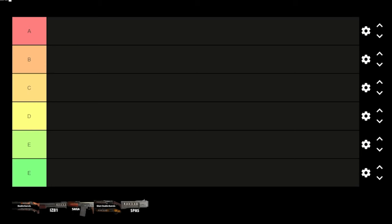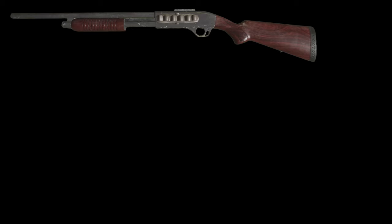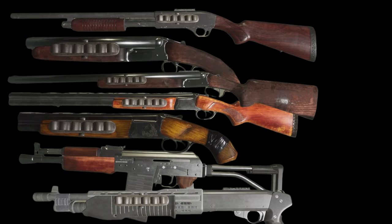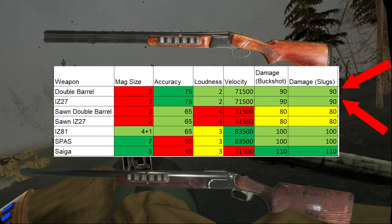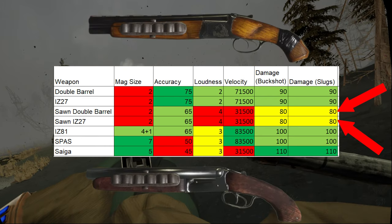With the formalities out of the way, let's begin with the analysis and tier list of each gun. For starters, there are 7 shotguns in this game, but technically there's only 5. As you can see from the stat sheet, both double barrel shotguns are identical, and the same is true for their sawn-off variants.